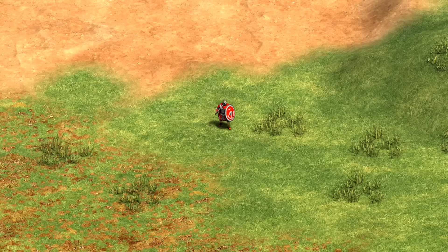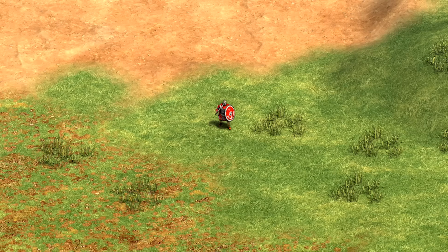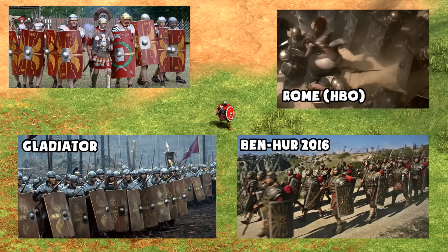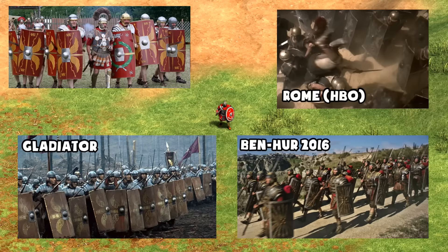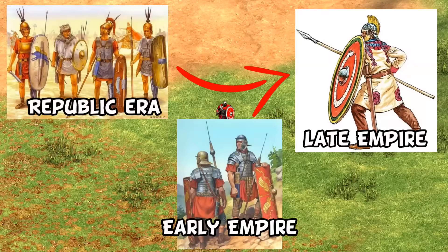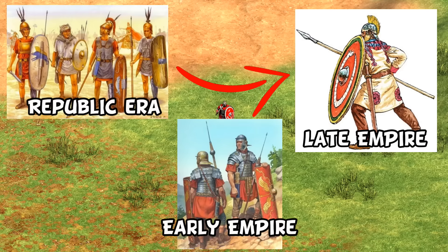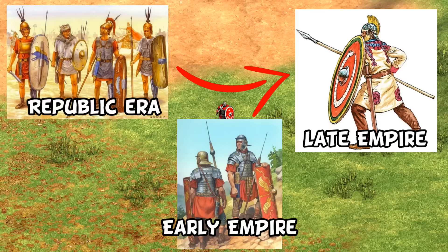We'll start with the Romans' iconic unique unit at the barracks: the legionary. The first thing that may surprise or outrage some players is that the shield is round rather than the classic rectangular shape. That rectangular scutum is the famous look for basically all legionary depictions in popular media and was the standard in the early and mid empire. However, for the time period they're trying to capture in Age of Empires 2, a rounded shield is actually correct. The very early republic used round shields, switched to the rectangular scutum, but came full circle — or rather, more of an oval shape — in the last 200 or so years of the empire.